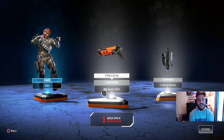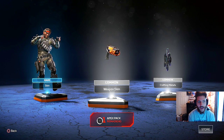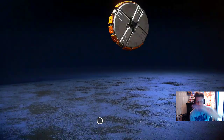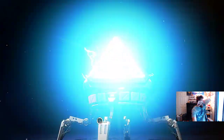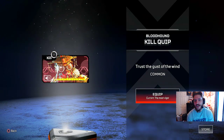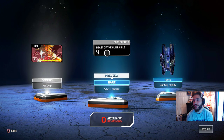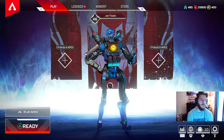Last pack! I want the heirloom — if I get that out of this pack I will actually freak out. White, blue, blue. Well, we didn't really get much. We got Trust the Gust of the Wind, which is a kill quip for Bloodhound. We got the stat tracker Beast of the Hunt kills for Bloodhound. And then we have 30 crafting materials. Nothing crazy, but it was still fun.